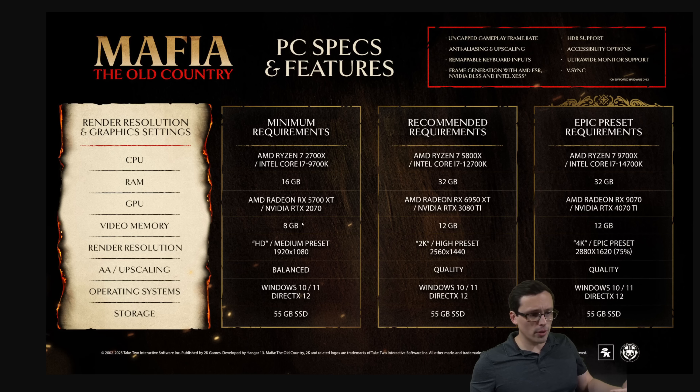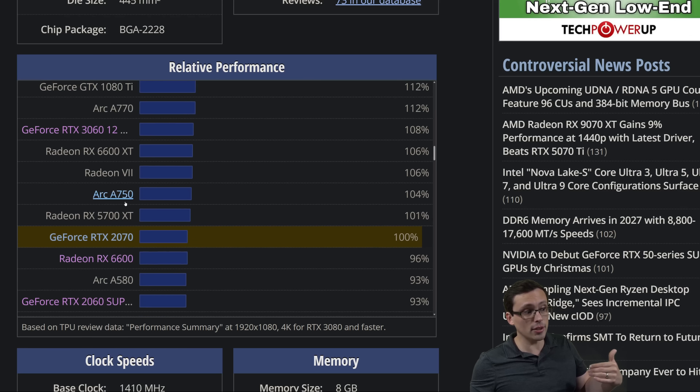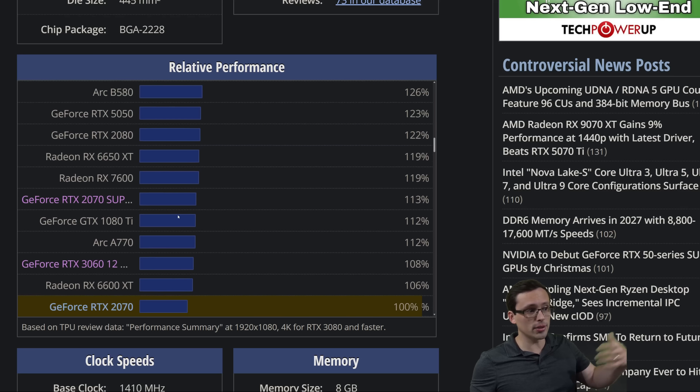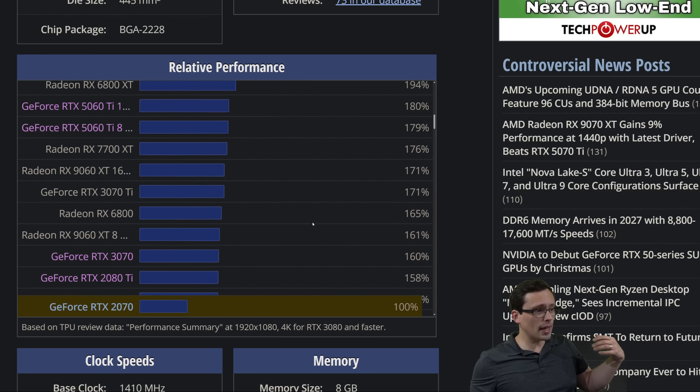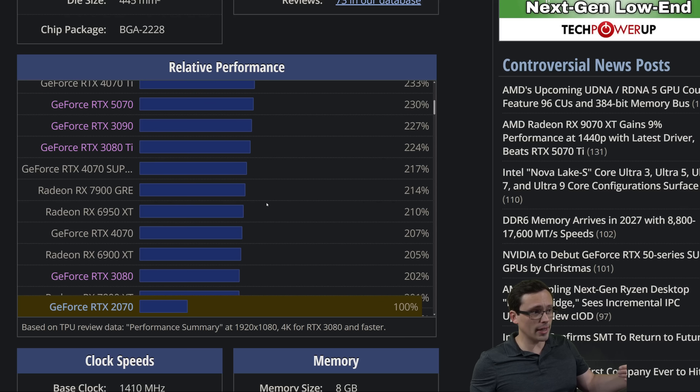The next system requirements tier targets 1440p with quality level upscaling — notice they're using less aggressive upscaling than the minimum, moving from balanced (usually 58% per-axis resolution) to quality (usually 67% per-axis). They're also moving from the medium to the high preset and jumping from a 2070 to a 3080 Ti — significantly more performance. You might spot your GPU scrolling through: a 4060 is 26% more powerful than minimum, a 5060 is 55% more powerful. The 3080 Ti lands at 224% of the minimum requirement — more than double the performance.